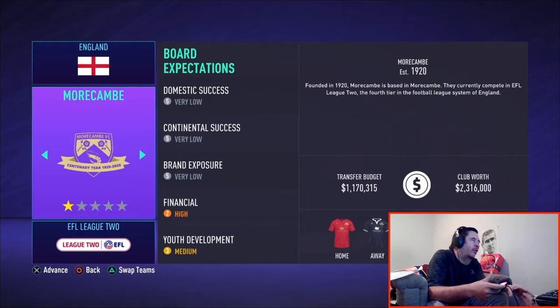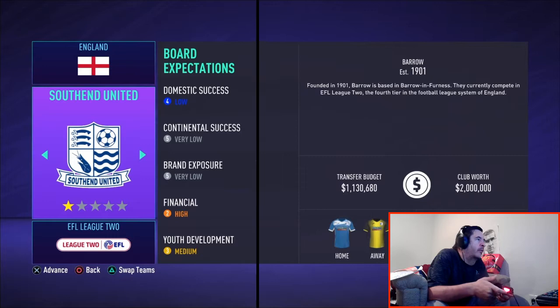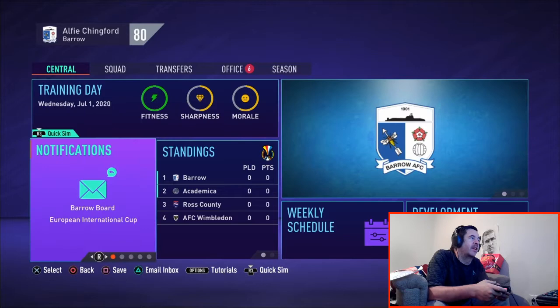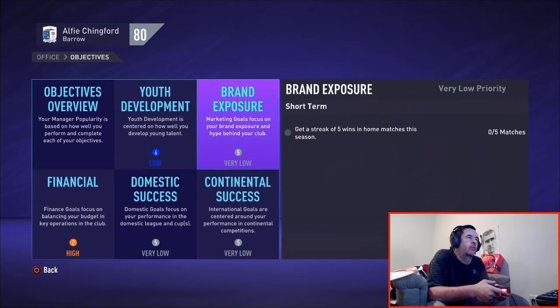Some teams like Markham have a high financial objective — we'll get to that in a minute. For the purpose of this save, I'm going to pick Barrow, a very low-ranked team in League Two. The preseason tournament doesn't really matter at the beginning while you're focusing on building your academy. You'll be simming through most of those games.